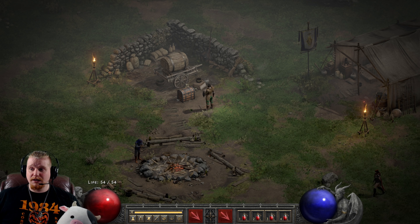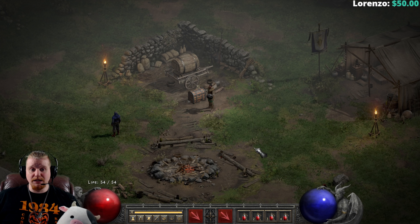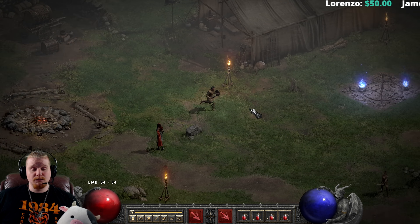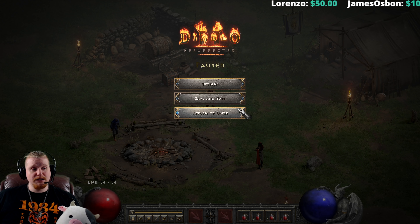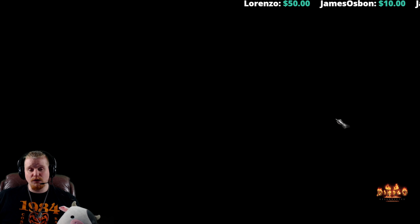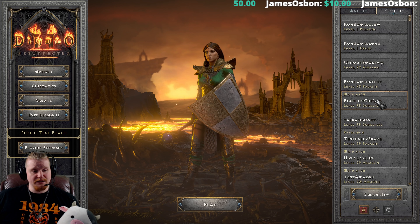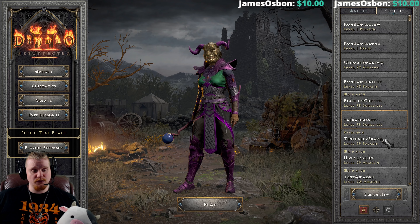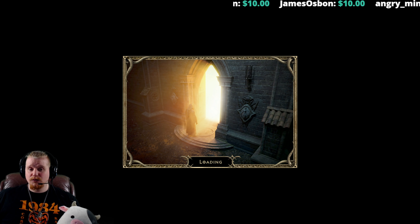Moving on to the next topic, which is obtaining runes. You've got all these beautiful rune words — well, how do you obtain them? For the most part, most monsters in the game have a chance to drop runes. Early on in the game, one of the monsters that you're going to farm on a regular basis is known as the Countess. The Countess has a pretty good chance to drop a large number of runes and can be an extremely good choice for a lot of characters.